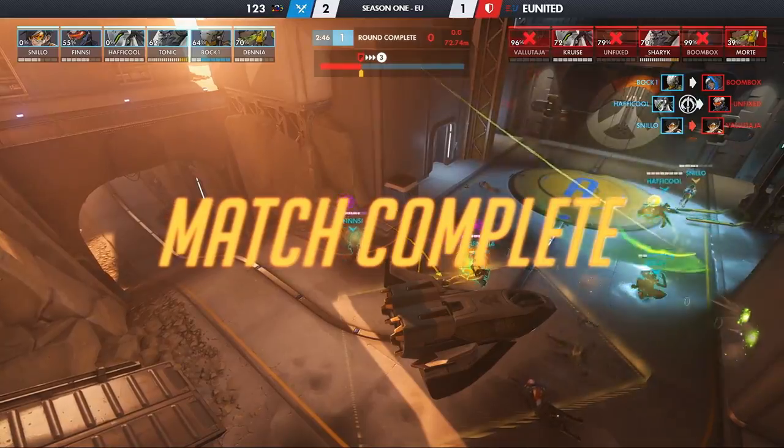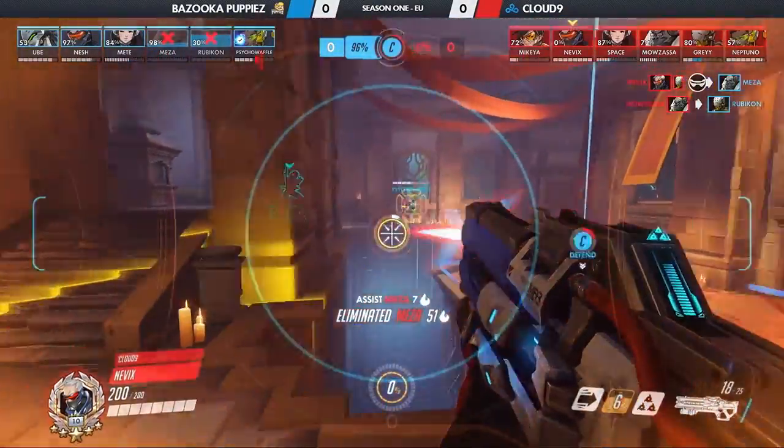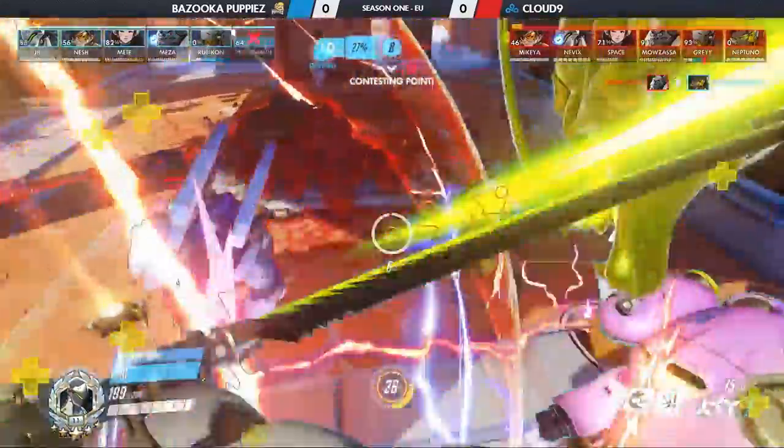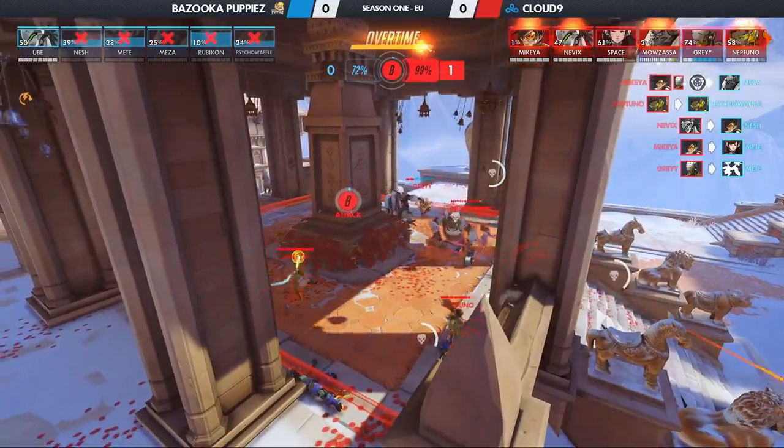1-2-3 win the series 3-2-1. Up next was Bazooka Puppies vs Cloud9. Nepal went to two maps as both teams fought back and forth, but Cloud9 managed their ultimates better to take an early map win.